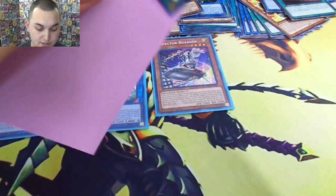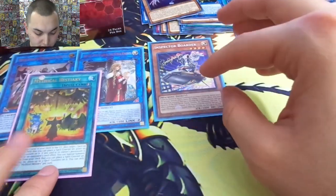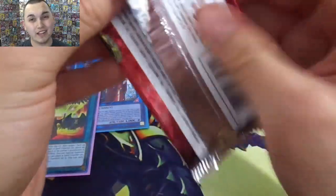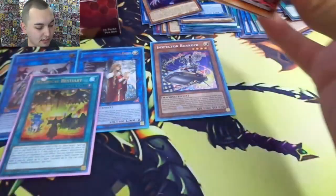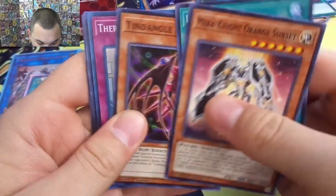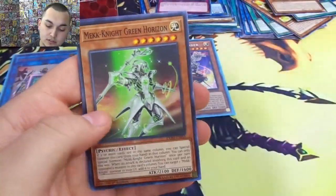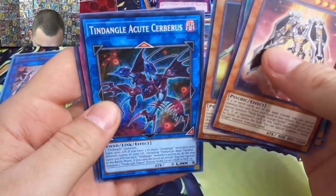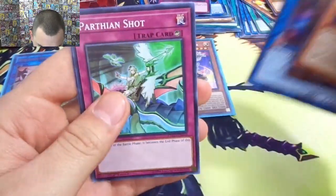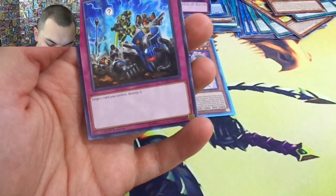As you can see we got multiple colored sleeves today — pink and blue, looking good. Got our Noble Knight so that's a good one. Hey Trunade would be awesome just because I like it — also one of the bigger dollar cards. Link Hole, Triangle Angel, There Can Only Be One — it's another Skull Rocket Dragon. The Acute Cerberus Shot. Oops — target one card you control and destroy it. You need to get a card in the graveyard, that's the way to do it.